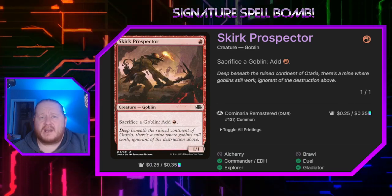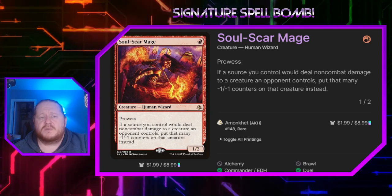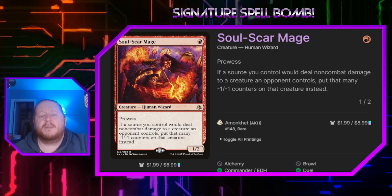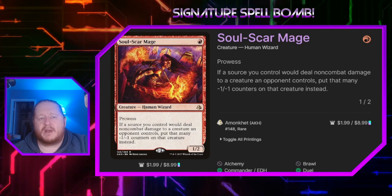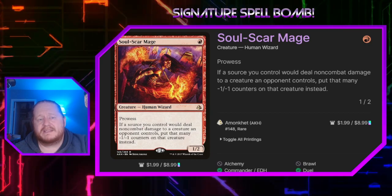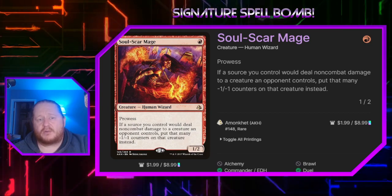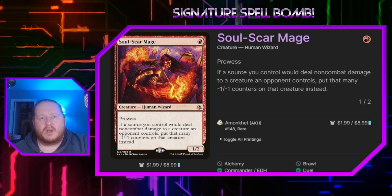Cirque Prospector for 1 red lets us sacrifice goblins to generate red mana. Soul-Scar Mage for 1 red is a 1-2 with prowess — whenever we cast a non-creature spell it gets plus 1, plus 1 until end of turn, which is great for storming off. It also says if a source we control would deal non-combat damage to a creature an opponent controls, we put that many minus 1 minus 1 counters on it instead. If we deal 1 damage to one of our opponent's creatures while All Will Be One is out, we can turn that into a minus 1 minus 1 counter, which triggers All Will Be One again and puts another minus 1 minus 1 counter on another creature — this can become a devastating one-sided board wipe, all from a one-mana spell.